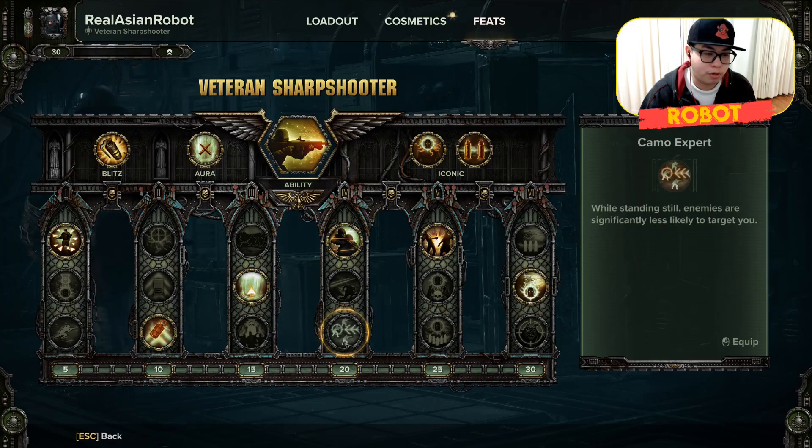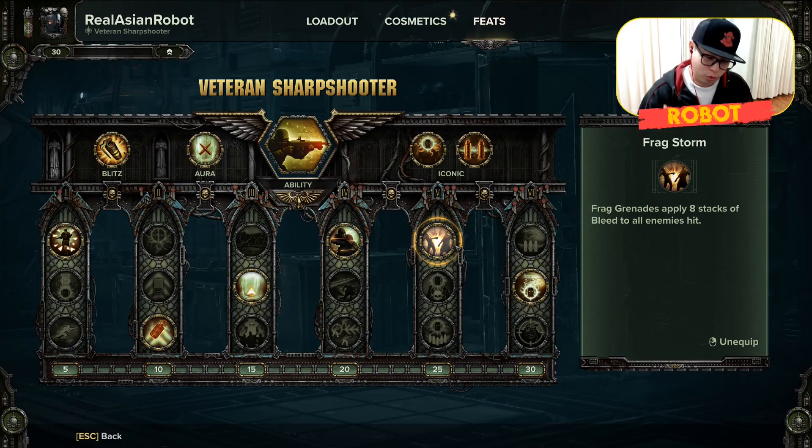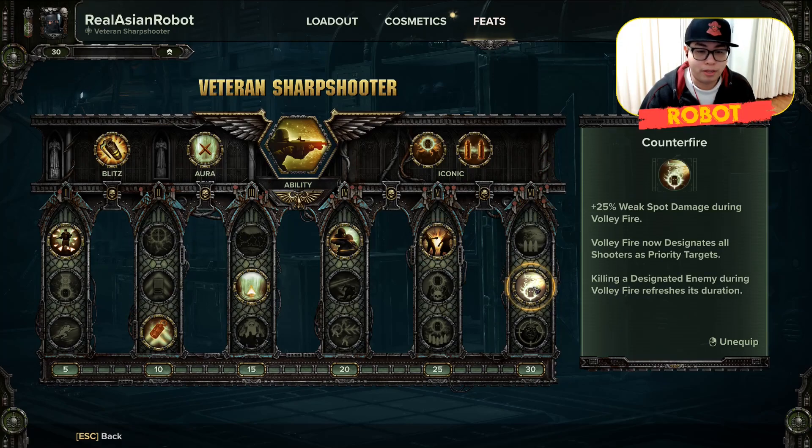Unwavering Focus for number four, because damage reduction and being able to tank in the Field of Fire is pretty awesome. Frag Storm — bleed is so useful and this is your main counter against Bulwarks. And Counterfire is absolutely essential because you are playing the kind of build where you will be taking out all the gunners at relatively close range. You'll be spamming down all the elites, so Counterfire is pretty much your bread and butter for this whole build.